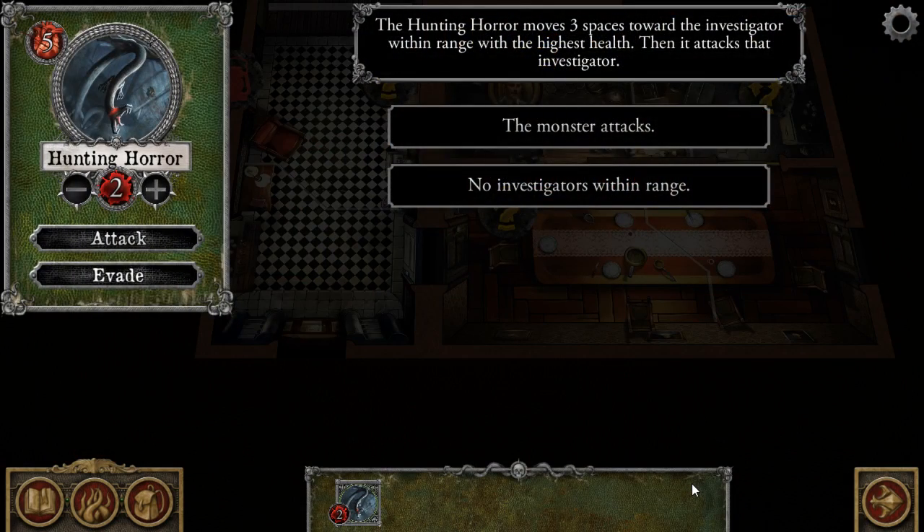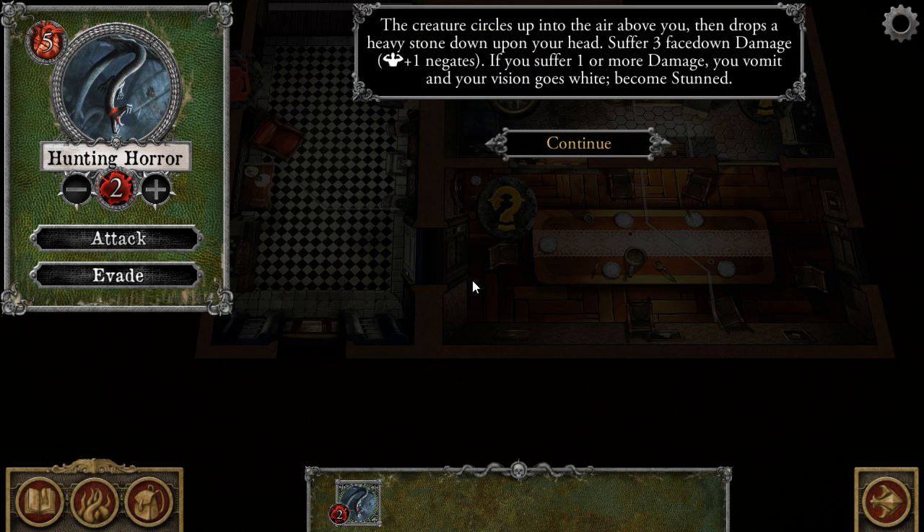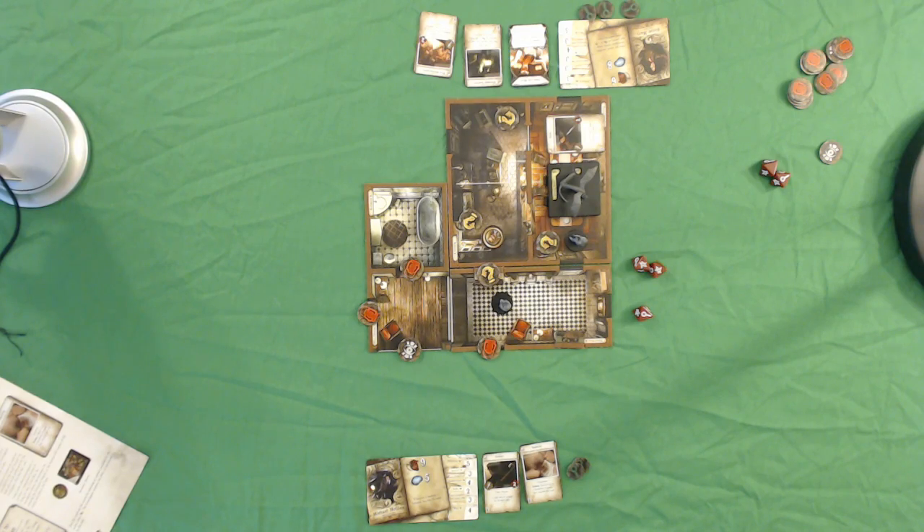Now the app tells us what the hunting horror is going to do. The hunting horror moves three spaces towards the investigator within range with the highest health, then attacks that investigator. It's already in a space with me, so the monster attacks. The creature circles up into the air above you then drops a heavy stone down upon your head — suffer three facedown damage, strength plus one negates. If you suffer one or more damage, you become stunned.